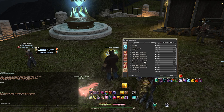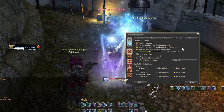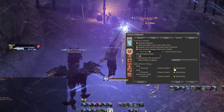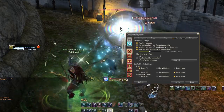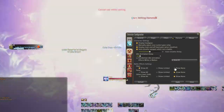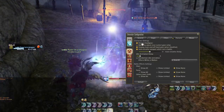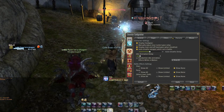Next is to reduce other players' visual effects. Holy spam from white mages is very iconic in this game, and while it is a funny meme that I enjoy, it can be extremely overwhelming especially if you're surrounded by white mages spamming Holy. This setting is under character configuration, control settings, and then character. Scroll down to battle effects and turn them off for party, and then set show others to 'show none.'